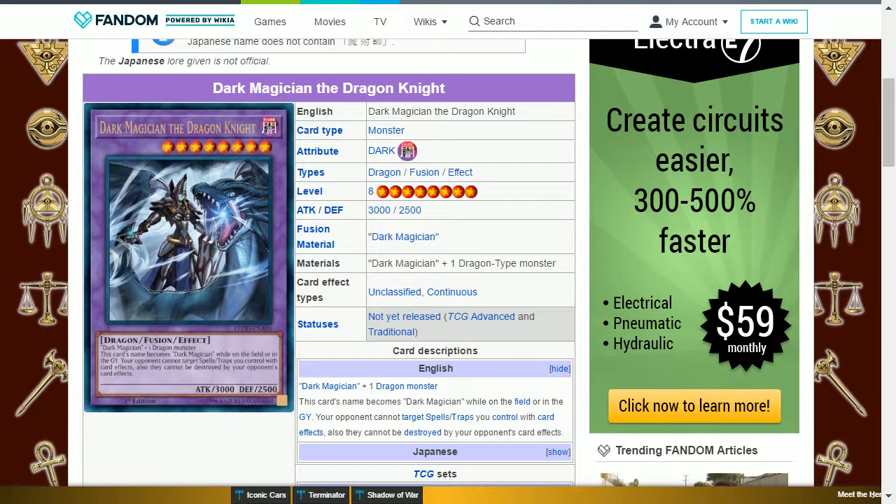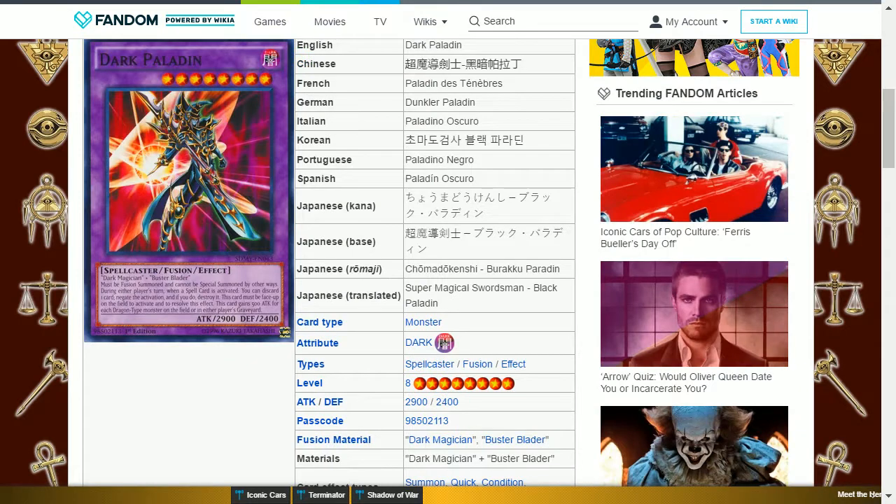The next card is Dark Magician the Dragon Knight. This is a dark dragon fusion level 8 with 3000 attack and 2500 defense, requiring a Dark Magician and a dragon monster. This card's name becomes Dark Magician while on the field or in the graveyard. Your opponent cannot target spell or trap cards you control with card effects, and they cannot be destroyed by your opponent's card effects. This is good for protecting your spell and trap cards such as Eternal Soul. Since this is considered a Dark Magician in the graveyard, it could also be special summoned from Eternal Soul, provided you have already successfully summoned it once.